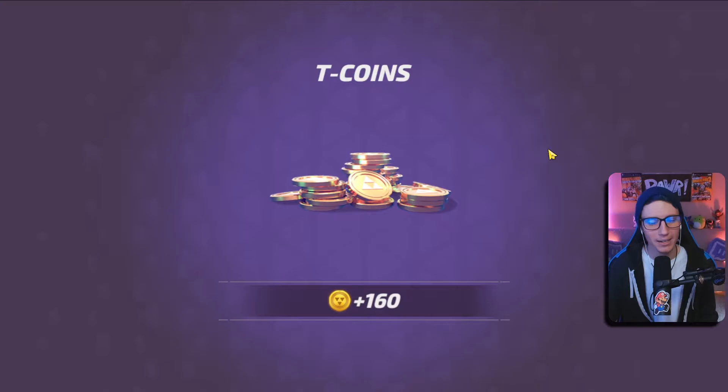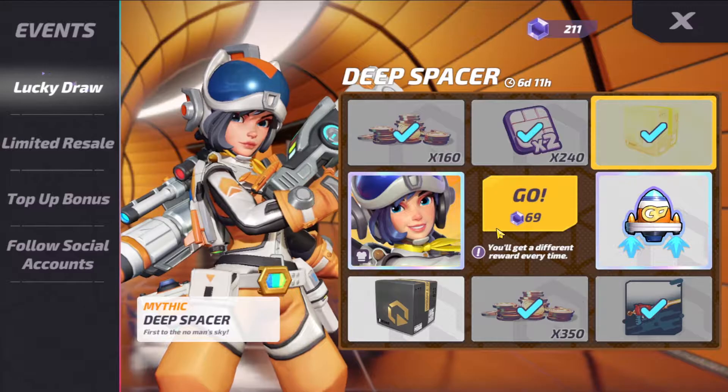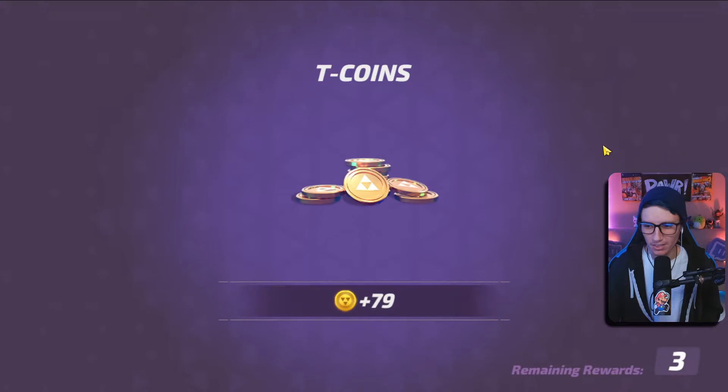We got 160 coins — I'll take them. I got some characters I need to upgrade anyway, so that's totally fine. Now for the 69 draw, let's do it — confirm. Hopefully we get it. I'll take a box! I have some passives I need to get, and I have a bunch of characters at level nine.